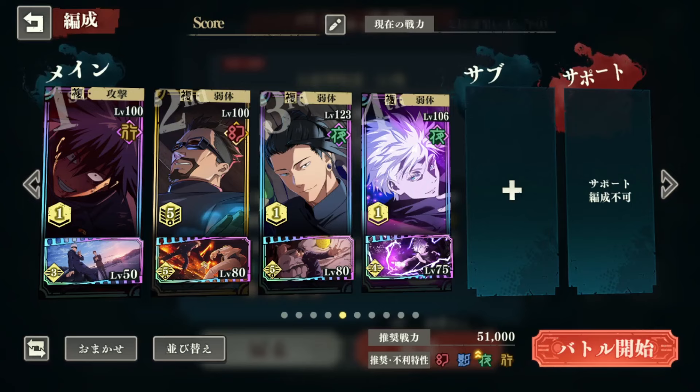The next character is Yaga. Yaga is one of the most powerful buffers in the entire game. There are a couple that exceed him in terms of buffing, especially the SSR version, but he is very accessible as an SR character. We're going to be using him to provide buffs for our entire team over the course of four turns, and we'll continuously keep spamming it.